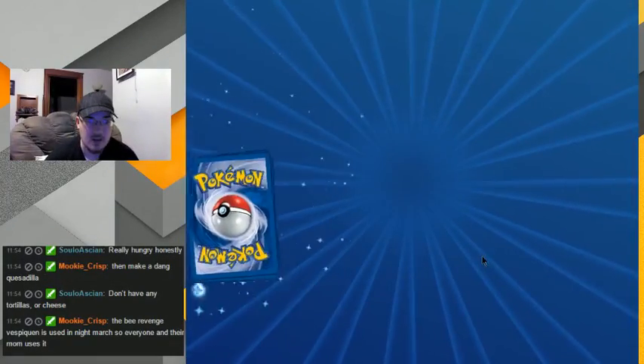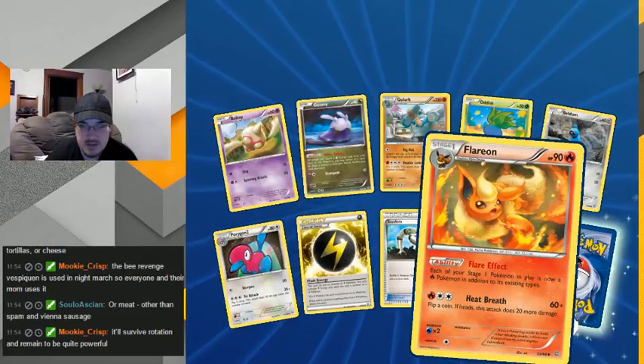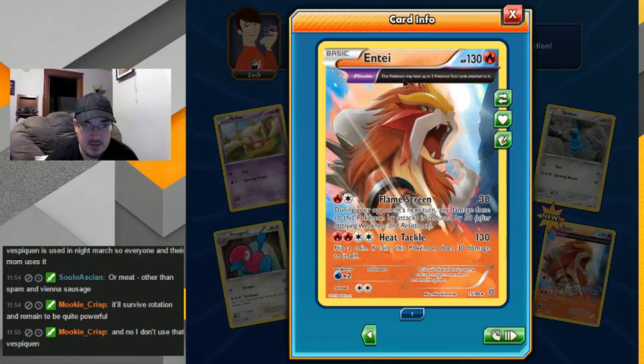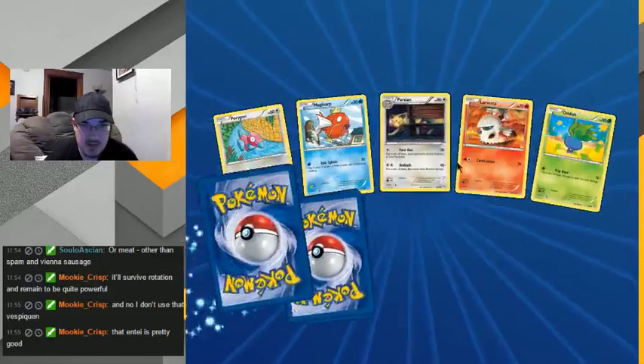I'm pretty satisfied with the pack so far — even if it's all mediocre from now on I'd still say I'm satisfied. I'm only one of these energies — reverse holo Flareon, nice. Night March — okay! Getting lots of these half arts. During your opponent's next turn reduce by 30, does 30 to itself but it does 130. That's a basic and I can have — well, that's pretty good for just a basic non-EX you can just put out in the beginning of the match. I'm happy, I can definitely see putting him in the deck.